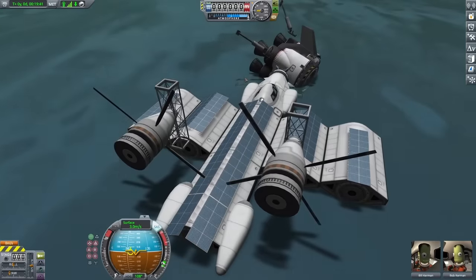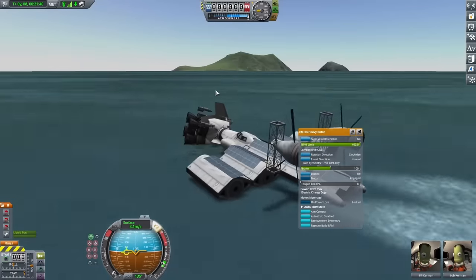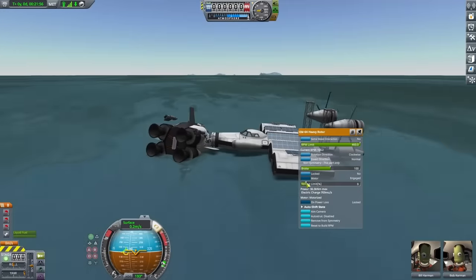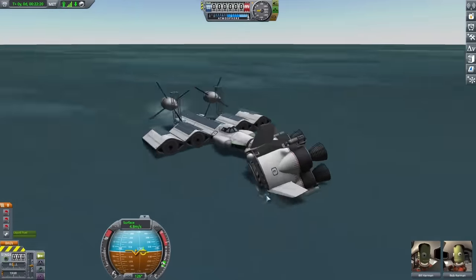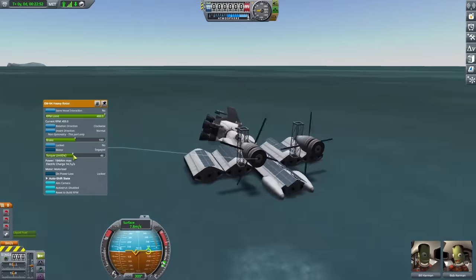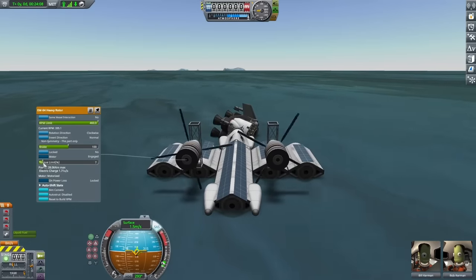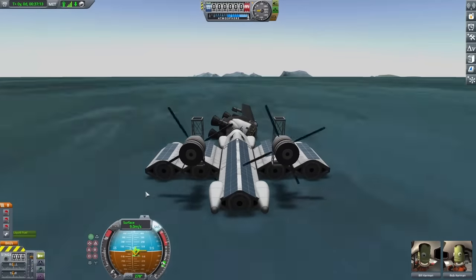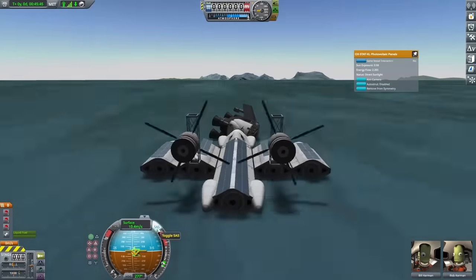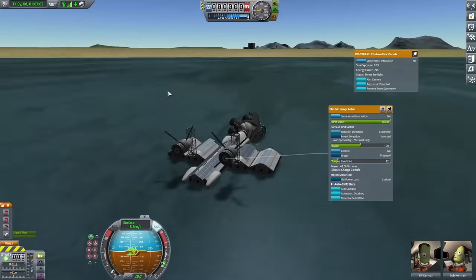I did this by extending out the arm in the front, and after floating into it, I grabbed on, and it was time to head back to the Kerbal Space Center. I did have a problem though, where it was really hard to steer this thing. With the engine on the front, it seemed to be causing a lot of drag and making it hard to go in one direction. With enough trouble though, I was able to vary the power going to each of the motors, and with enough help from SAS, I was able to stay going forward. I was going a lot slower than I was on the way there, and this entire trip took about three times as long.